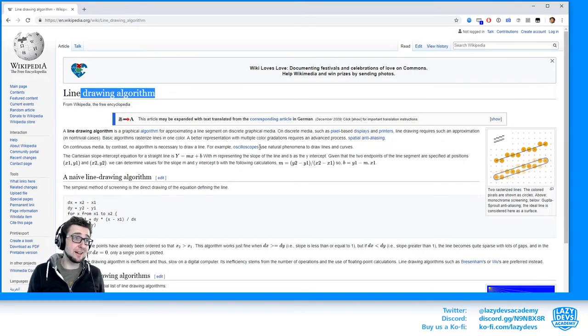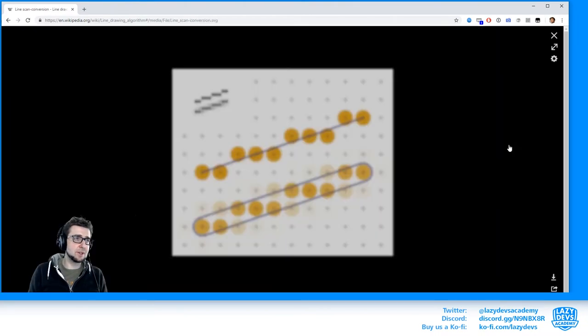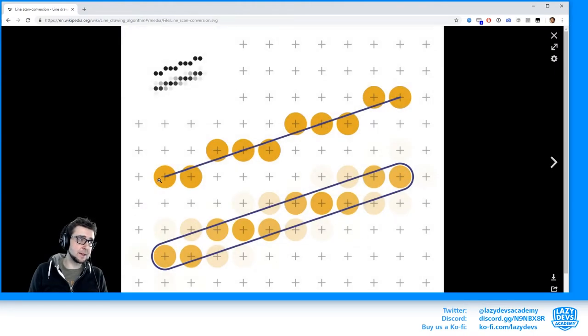Just Google 'line drawing algorithm' and you'll get a whole wiki page on it. You have a line with a beginning and end, and what you want to do is check all of the squares that this line passes through in a stair-step pattern. Our line algorithm will go through all those dots between two points, and if any of those dots contains a tile, it returns false — meaning no line of sight. If all tiles are free and walkable, it returns true.